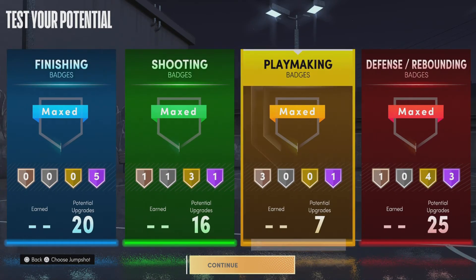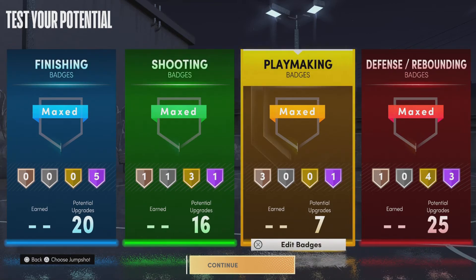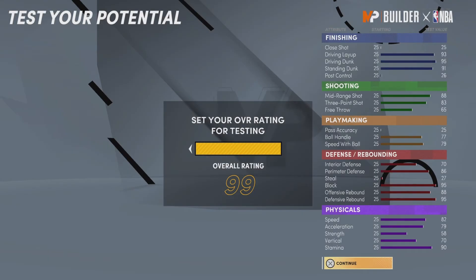So you get a total of about ten Hall of Fame badges — that's pretty good. Let's go back and check that rebound: 95 rebound, yes sir! We will get a 95 rebound, 95 block, and a 95 driving dunk, again with pro dribble moves. At 99 you have an 87 three-pointer — crazy. Get about a 92 mid-range — crazy, that's crazy.